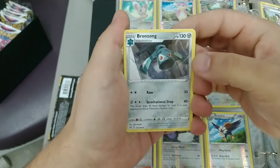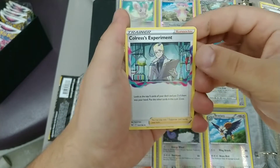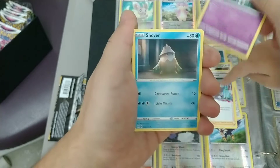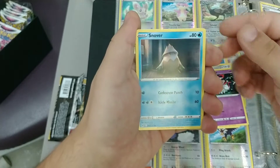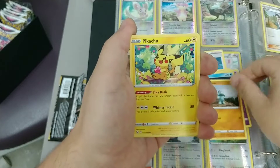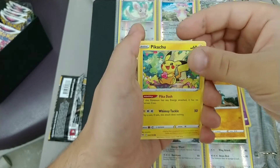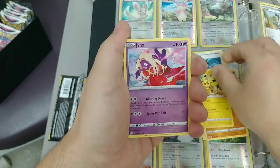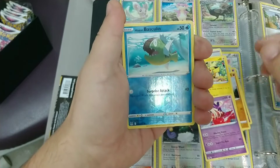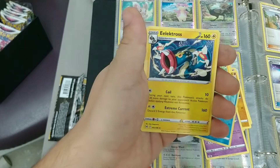Starting off with Thornton, Bronzong, Colress's Experiment, Hisuian Zorua — I like the coloring on that, it has a cool background. Snover — looks like he's up to something. Machop flexin'. Pikachu — looks more like Pichu, but pretty cute. That looks like a normal reverse holo. Jynx, Hisuian Vascuelin in the reverse holo, and Electros. Nice.